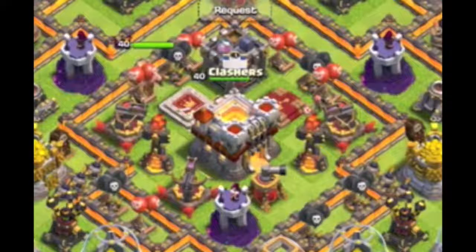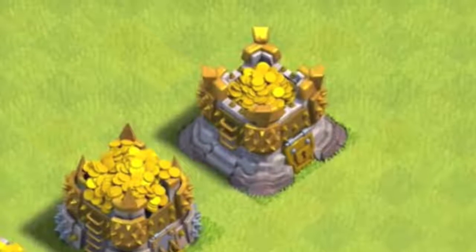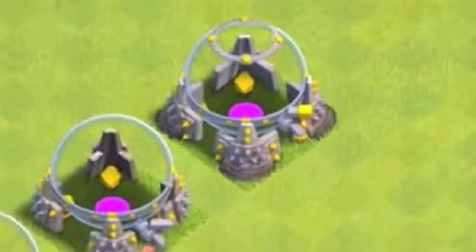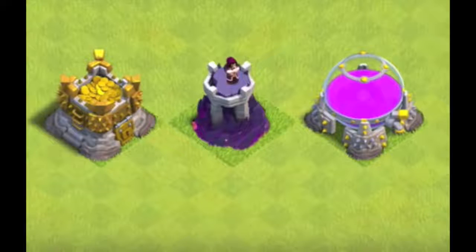Next up on the hit list, an upgrade to storages is coming. You will now be able to hold 10 million gold and elixir within your storages, and don't forget the Town Hall is going to count towards that 10 million. There are the new buildings in all of their glory.